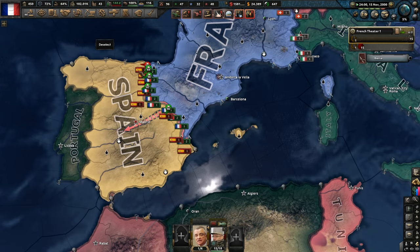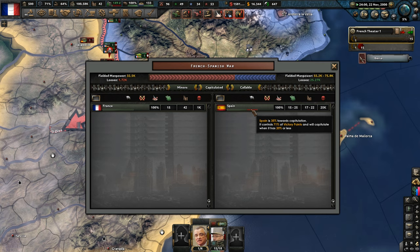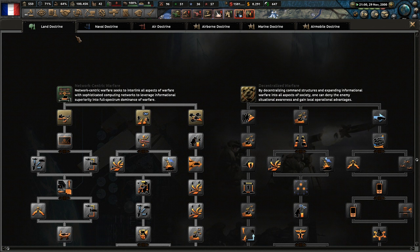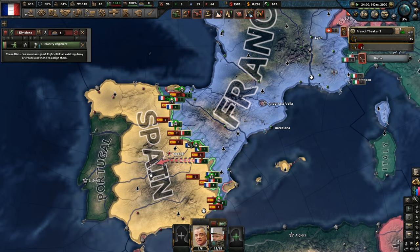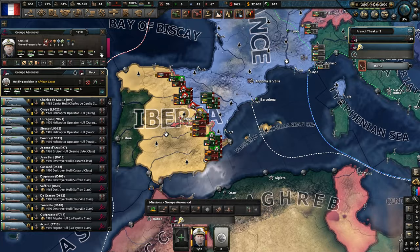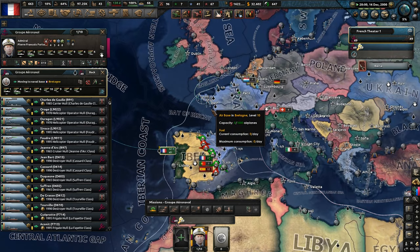We've unlocked some more doctrines — we want to go down with combined arms. We're about to surround a unit here. Slowly but surely, Spain will be under French occupation. Fuel's an issue again — where's the navy? Get back. Oh, instantly fixes our fuel issue. Let's go with airborne recovery, paratrooper organization. We're getting pushed back slightly. A large-scale drought is affecting Senegal — they require aid. Sure, we can't allow one of our former French-speaking colonies to get pushed into a different sphere of influence.